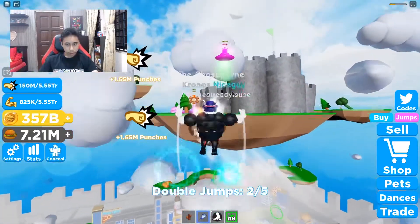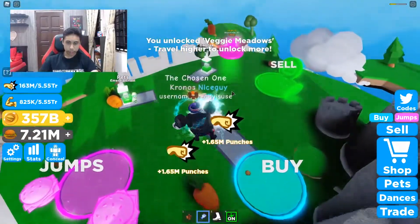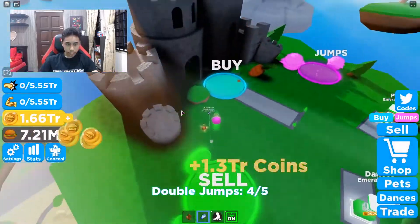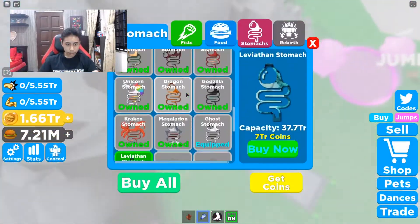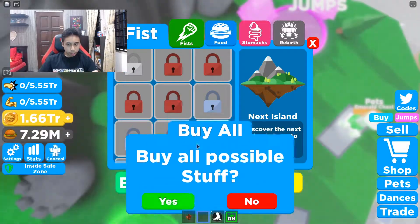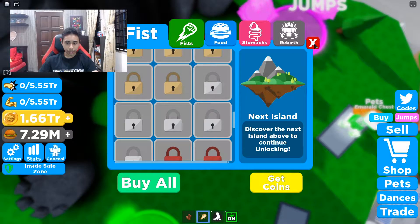Three, two, one — go! I'm finished on this island. I'm going to sell and buy better punches or fists. I'm going to do the same thing on each island, so be right back. It's all done.